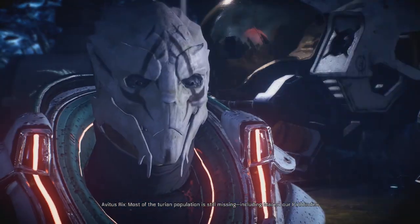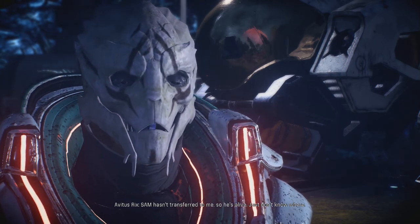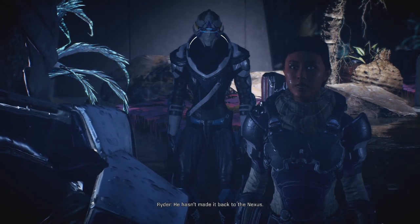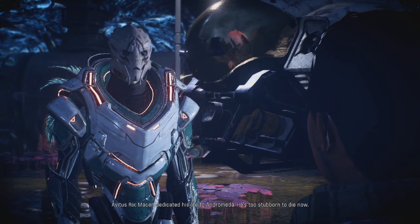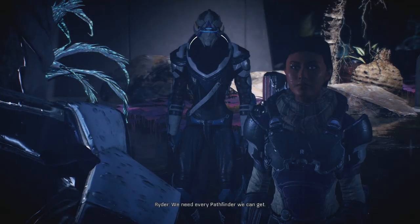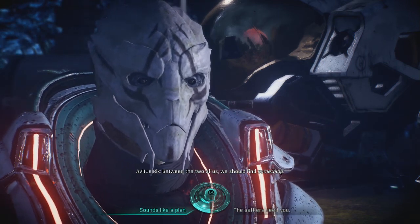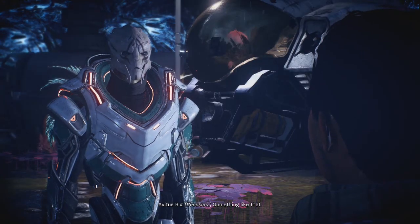Most of the Turian population is still missing, including Mason - our Pathfinder. SAM hasn't transferred to me, so he's alive, just don't know where. He hasn't made it back to the Nexus. Knowing Mason, he's out there looking for me. Mason dedicated his life to Andromeda - he's too stubborn to die now. We need every Pathfinder we can get. The debris and stasis pods from the Natanus are scattered across the sector. Between the two of us we should find something. You go left, I go right. Something like that. I like you!